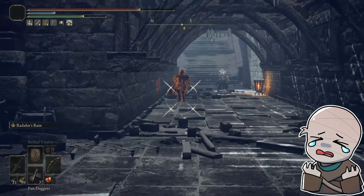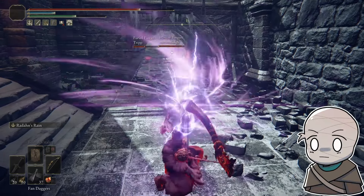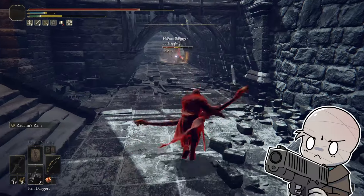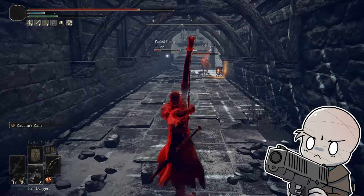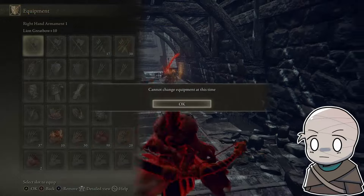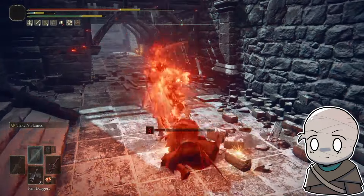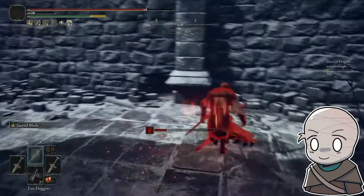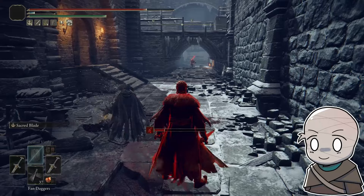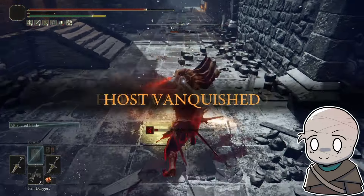That was a brain-dead moment on my part. I should have swapped weapons. Maybe he would have dodged had I missed — maybe his fate was sealed. It prolongs the fight a little bit; these two get a flask or two back from killing an invader. Thankfully the great bow just chips away at them so much that it didn't really matter, and the soft swap to the twin swords.